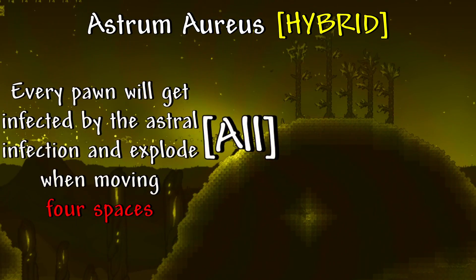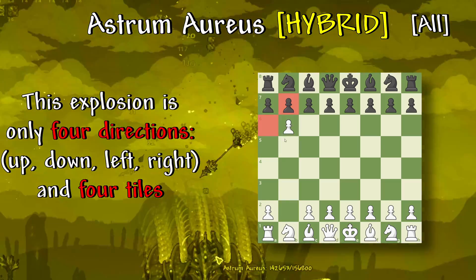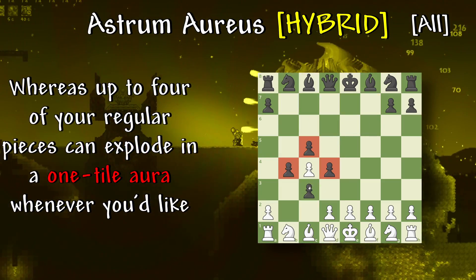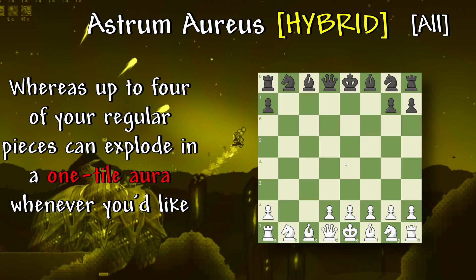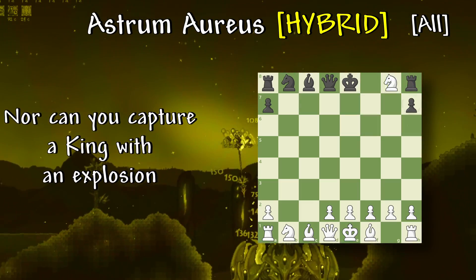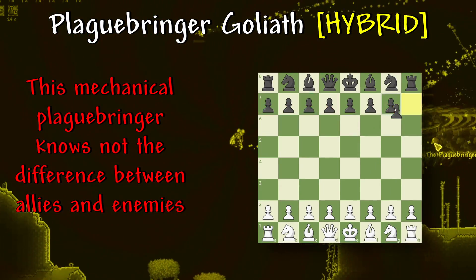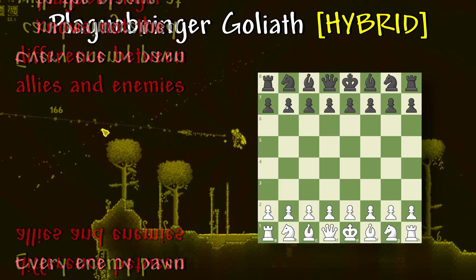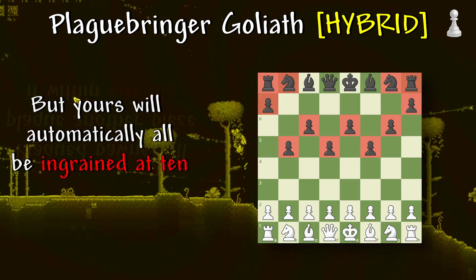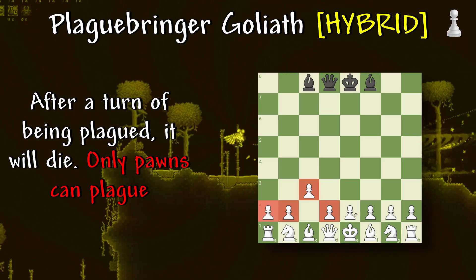Astromorus: every pawn will get infected by the astral infection and explode when moving four spaces. This explosion is only four directions — up, down, left, and right — and four tiles. Up to four of your regular pieces can explode in a one-tile aura anytime you'd like. Your king can't explode, neither can your queen, nor can you capture a king with an explosion. Plaguebringer Goliath: this mechanical plaguebringer knows not the difference between allies and enemies. Every enemy pawn can be ingrained with the plague after five turns, but yours will automatically all be ingrained at ten. Plagued pawns will plague another piece if within one tile. After a turn of being plagued, it will die. Only pawns can plague.